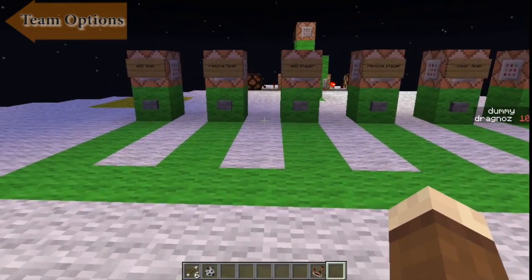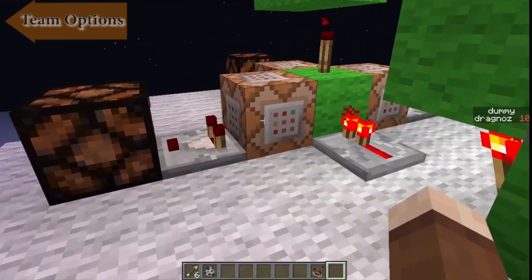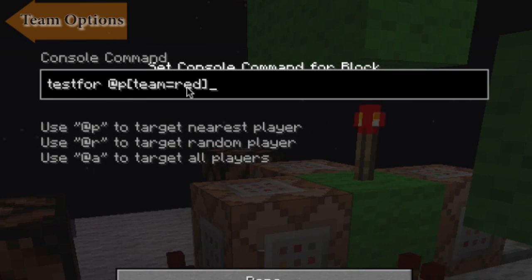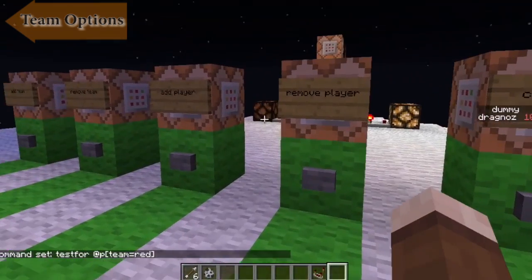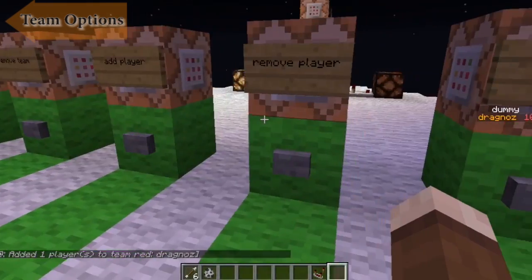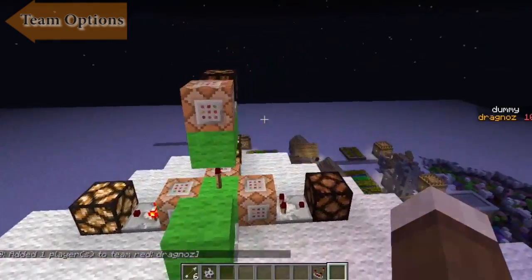So how do you use the testfor command for teams? It's pretty straightforward — you can do something like team equals red to test for the closest player who is in team red. Because I'm not in team red, this is not active. If I add myself to team red, have a look at the light over there — you'll see it goes on. I am now in team red.